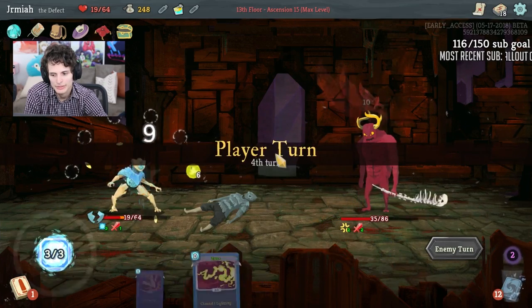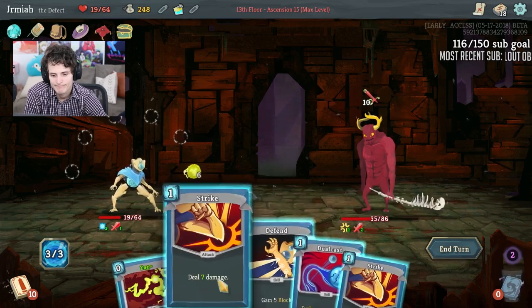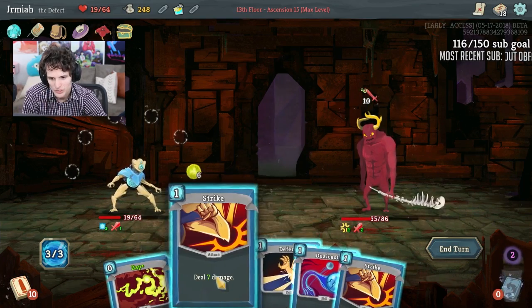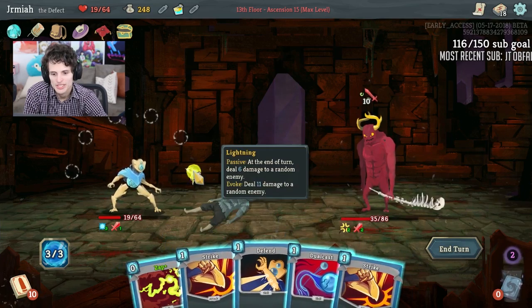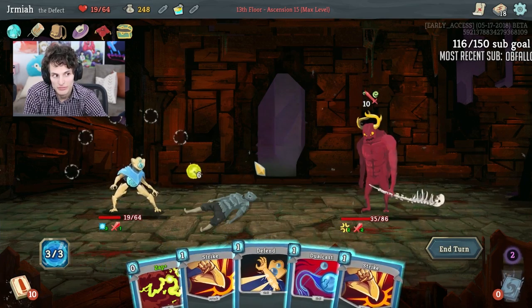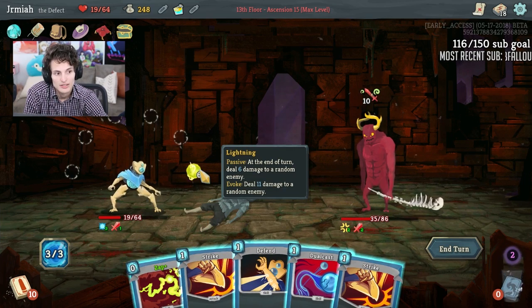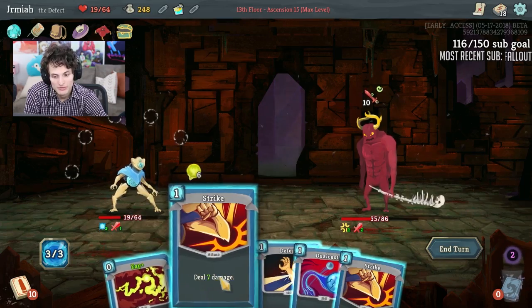I should have gotten frost out maybe. 22 damage — so I'm doing 6 plus 22 is 28, plus 14. That's 28 plus 14.